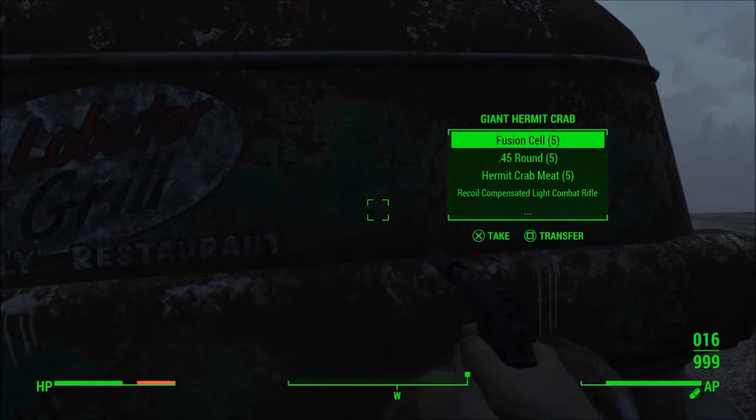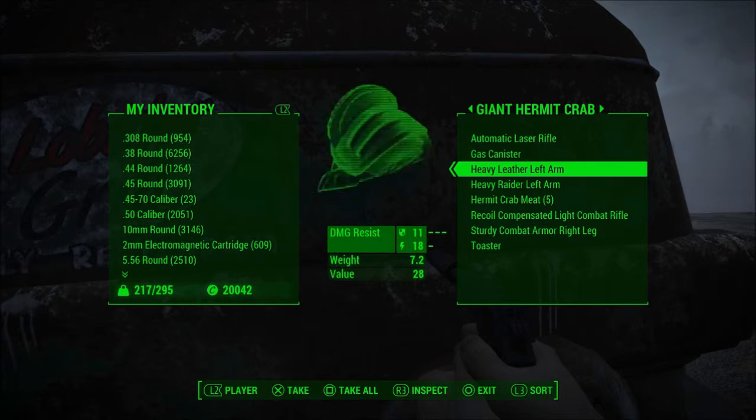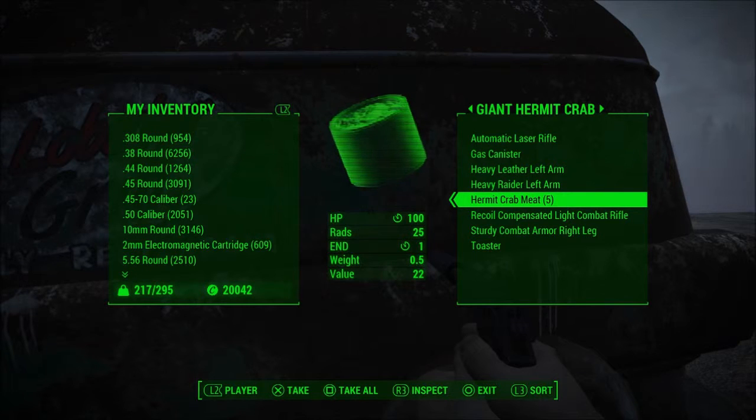As you can see, there's a little lobster grill family restaurant sign — I guess it's a little piece of decor. The loot isn't really anything special, but it does have the hermit crab meat, which is actually very good — it has 100 HP even before it's cooked.